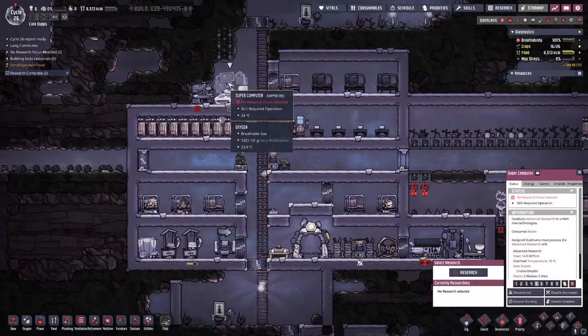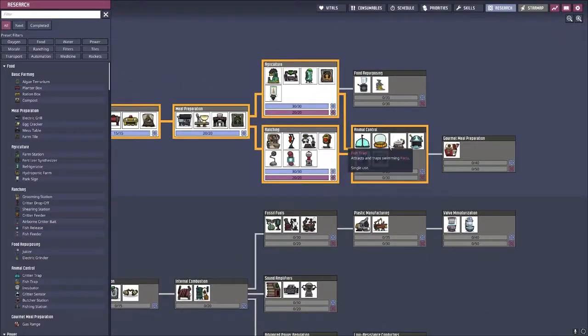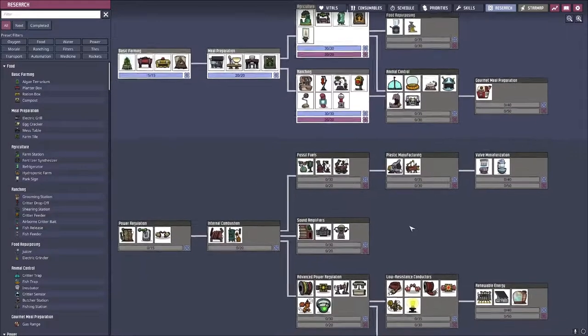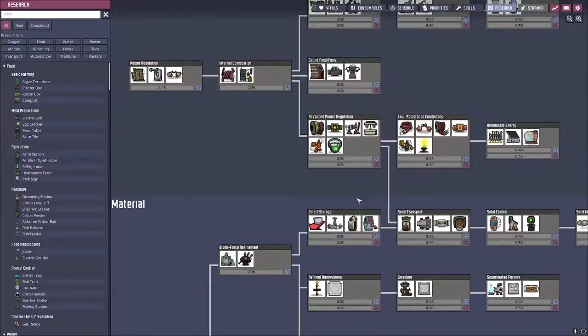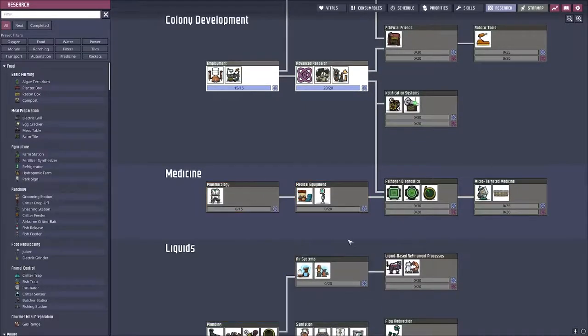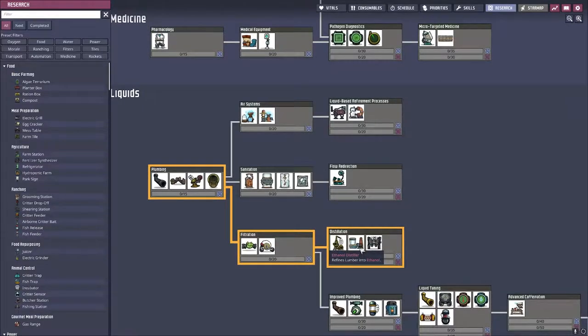I don't think we're progressing anymore. Let's also get some research going — I kind of was holding off to see what people were doing. Butchering station, incubator, no fishing station, electric grinder, putting the liquids — no. I really need some kind of power. I'm going to need the rock crusher so that could be an easy way to go. Also sanitation and distillation is really nice — I'm actually going to go to distillation to start with because I think doing that would be very nice.